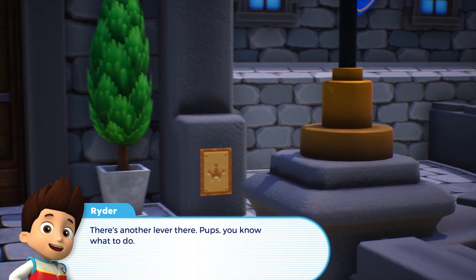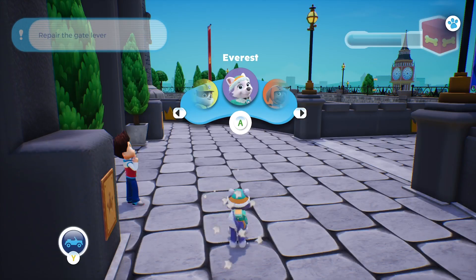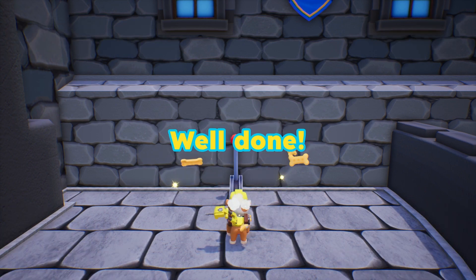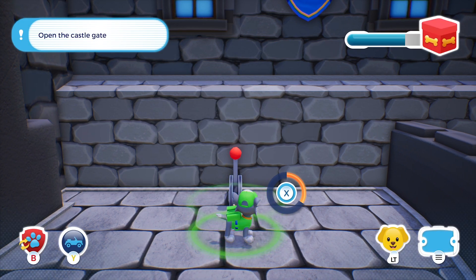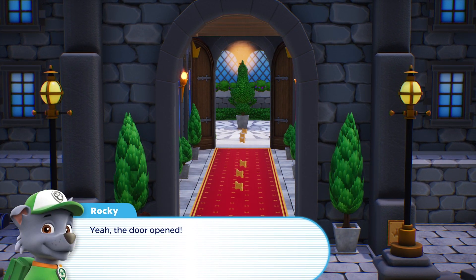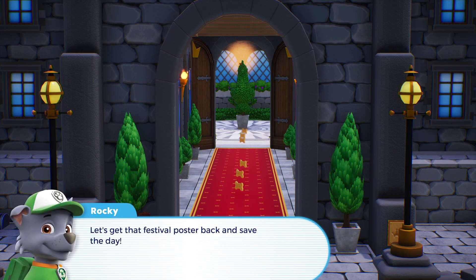There's another lever there! Puffs, you know what to do! Rocky! Let's pick this! Well done! Yeah! The door opened! Good work, pups! We cleared the path! Mayor Homdinger's got nowhere else to go! Let's get that festival poster back and save the day! Mission completed!